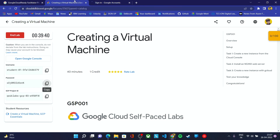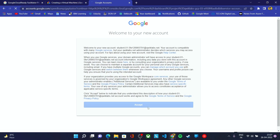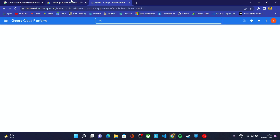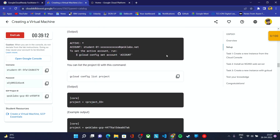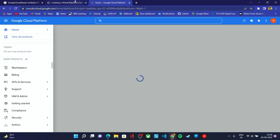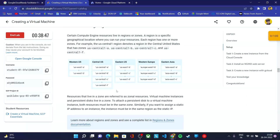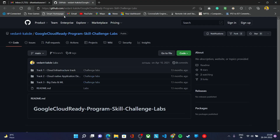For each lab you will be getting a different username and password. Once you sign in with your account, you will get access to the Google Cloud Platform where you need to complete your lab. This is the Google Cloud Platform. There is documentation which you need to follow to complete these labs. After following the steps mentioned in the document, you can do those tasks in the Google Cloud Platform, check your progress, get your points, and then end the lab.